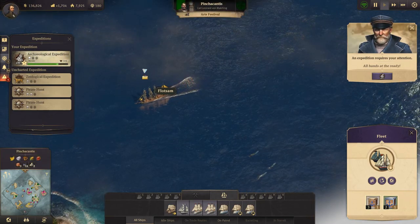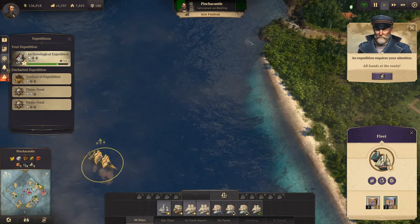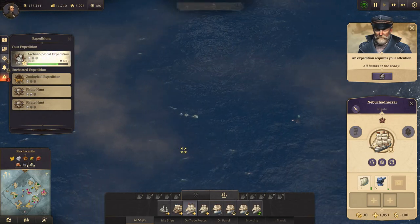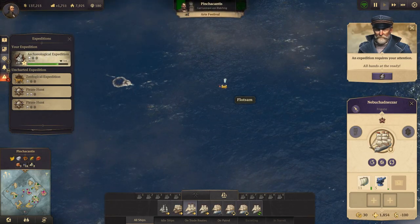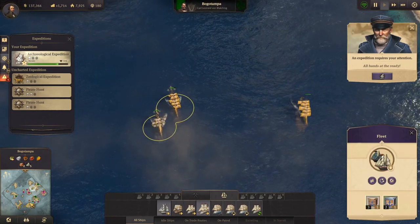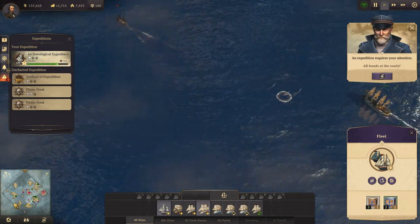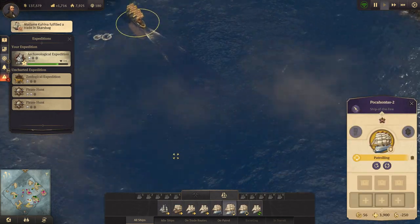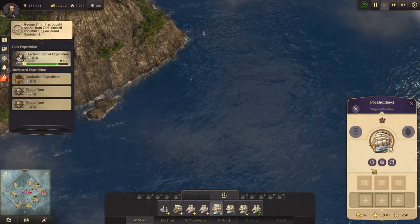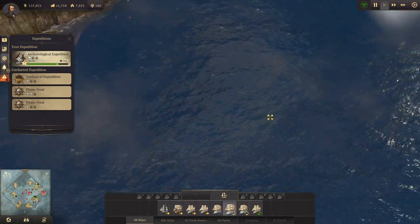There's some flotsam in there — go grab that. Where is it? There it is. Let's grab that flotsam. But my blockade plan didn't quite work, which is annoying. Let's set up another patrol route here — we shall be vigilant.